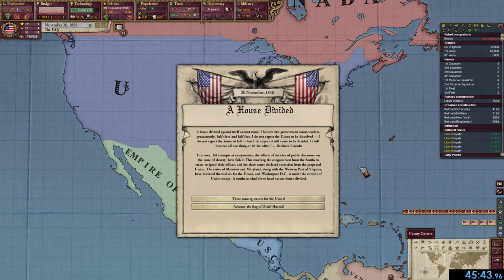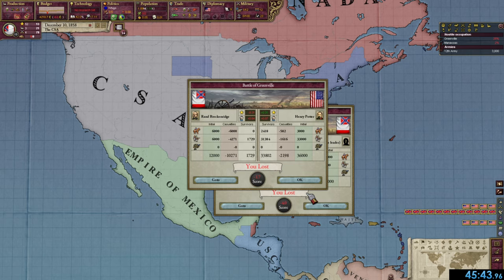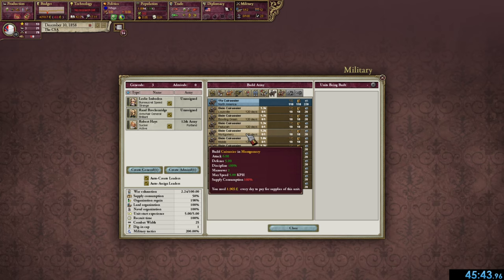November 1858 — still no civil war, but we're nearing a critical point. That's it — November 20th, 1858: A House Divided. We get the event that starts the civil war at 45 minutes 43 seconds and 96 milliseconds. That is my speedrun record. I picked the Southern side — their troops got crushed, but who cares. It's just funny to see such a big CSA with no troops at all. But yeah, that's it — that's my actual run.